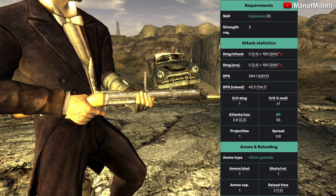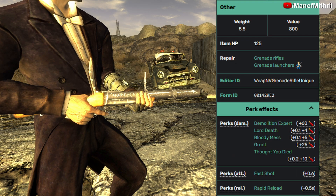Its attacks per second is 2.8, and to use this weapon in VATS it costs 35 AP. It shoots 1 projectile and its spread is 0.8. The ammo it uses is the 40mm grenade — 1 ammo per shot, 1 shot to reload, and 1 ammo capacity. Reload time is 2 seconds, it weighs 5.5 pounds, value is 800, and HP is 125. This weapon has the same damage as the Red Victory and the Mercenary Grenade Rifle, however it gets more damage from the Grunt perk, which the other two are not affected by because those come from DLCs.